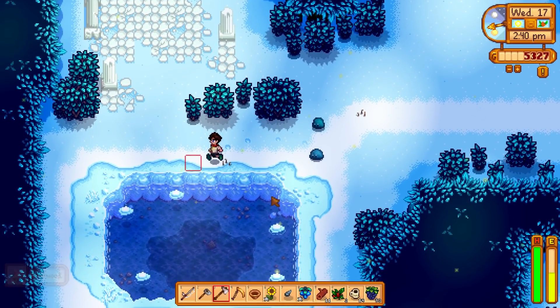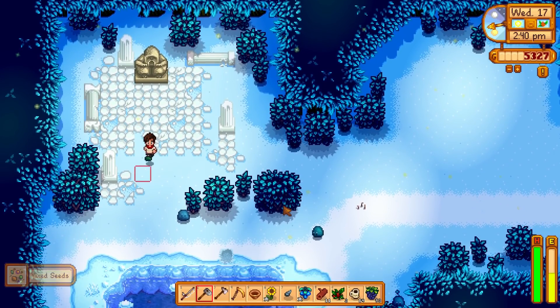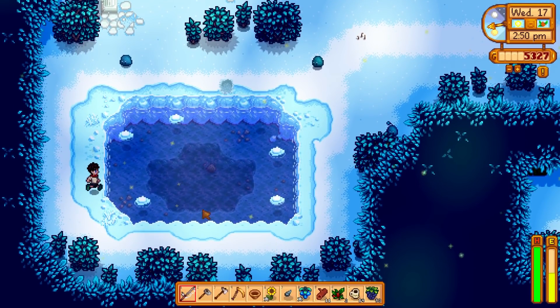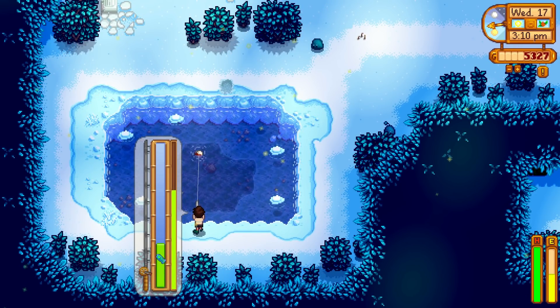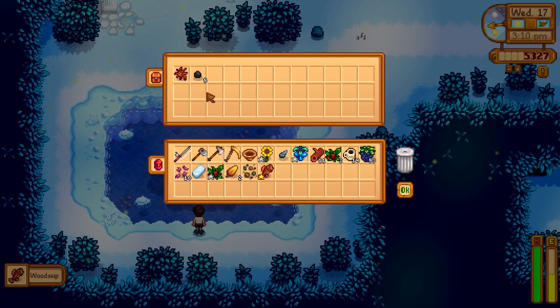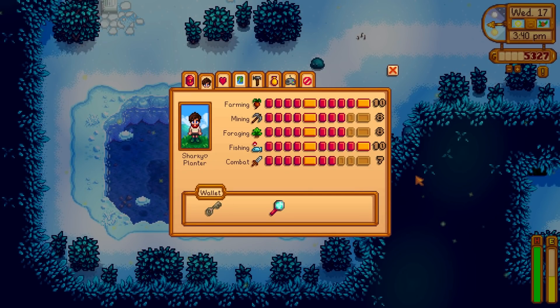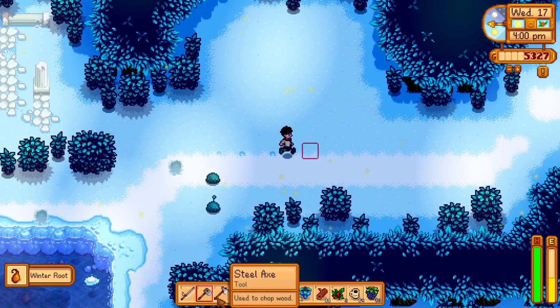There are some worm spots here - mixed seeds, I'll take that. We still need a sweet gem berry for the old man. Our fishing skill is maxed out, and we've got a chest to grab too. We're max level in fishing and farming already, which is amazing for year one. We're very close in mining, foraging, and combat too - doing well all round.